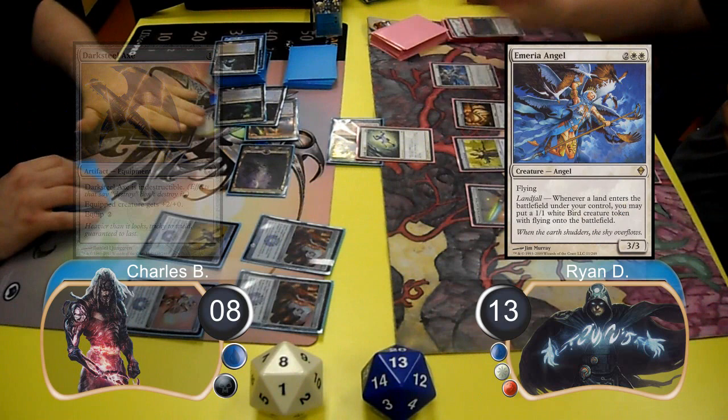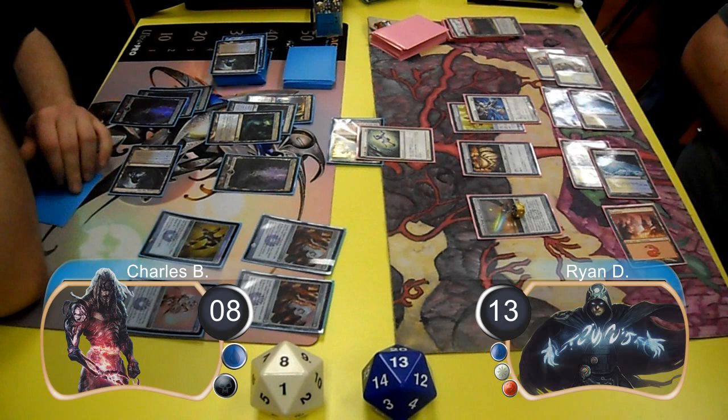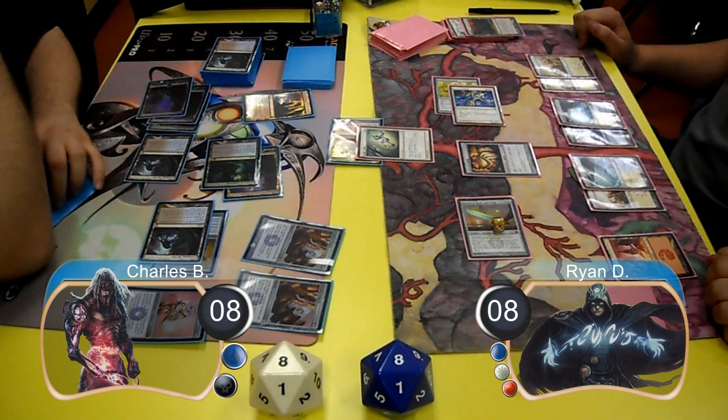Ryan then drew an Emeria Angel off the top of his library and played it, then used a Glacial Fortress to get himself a Bird token. He equipped his Life Staff to the Angel and his Sword to the token. Charles then put another Creeping Tar Pit into play, animated his first one, equipped his Darksteel Axe to it and attacked for 5, taking Ryan down to 8. Then for Ryan's next turn, he attacked with his 2 flyers for 7 damage, taking Charles down to 1 life, then finished him off with a Lightning Bolt that he drew off the top of his library.